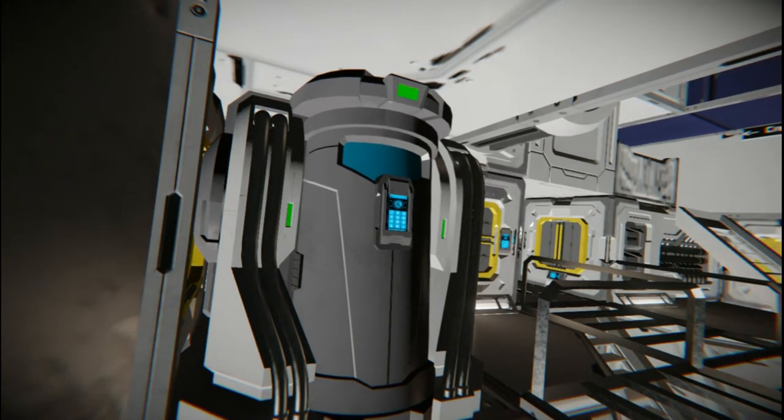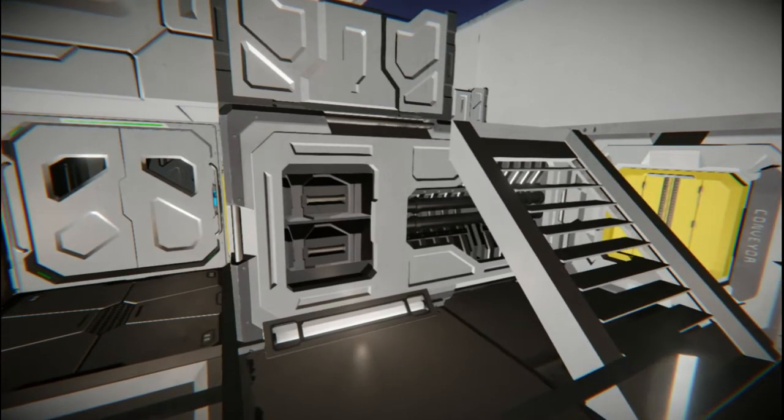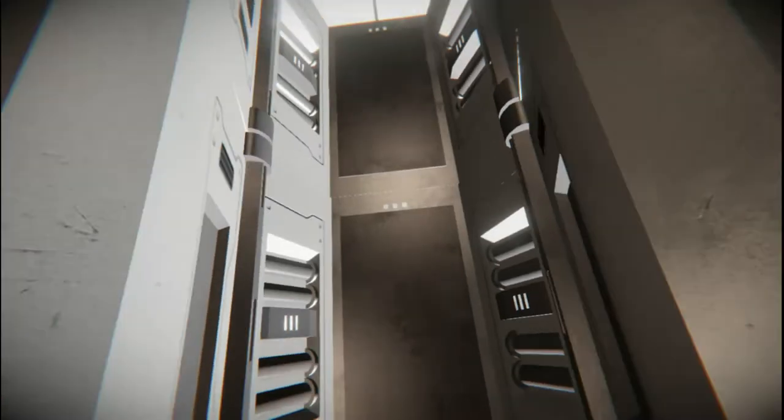There are cryopods. Now as you can see, there are many oxygen generators placed throughout this ship. They made use of some sections of this ship where, instead of using stairs, they could make it so that you could just fly up to the cockpit.